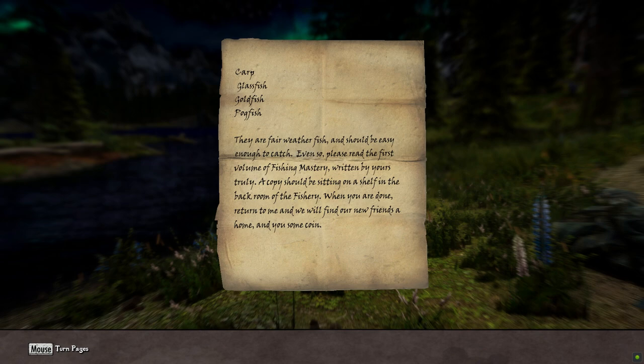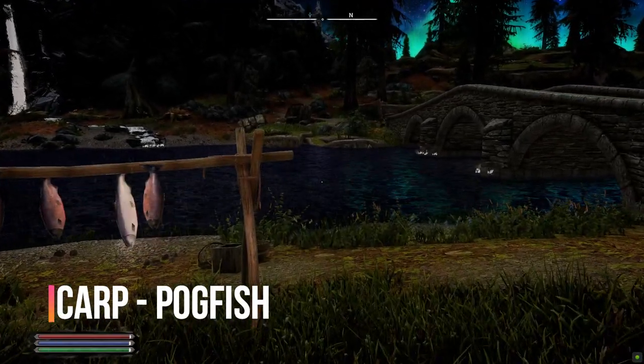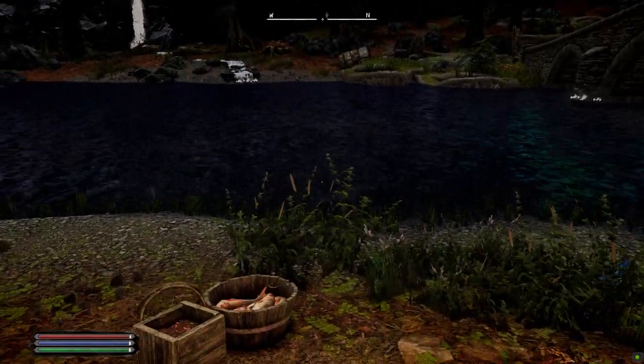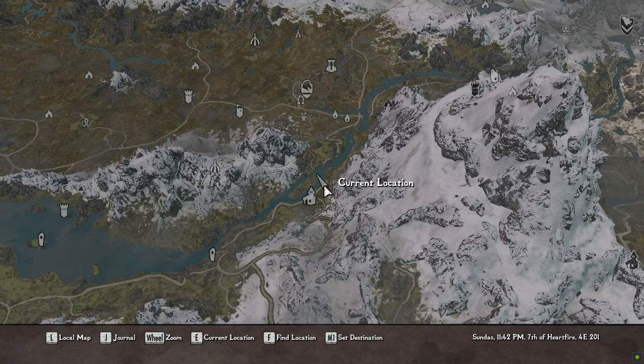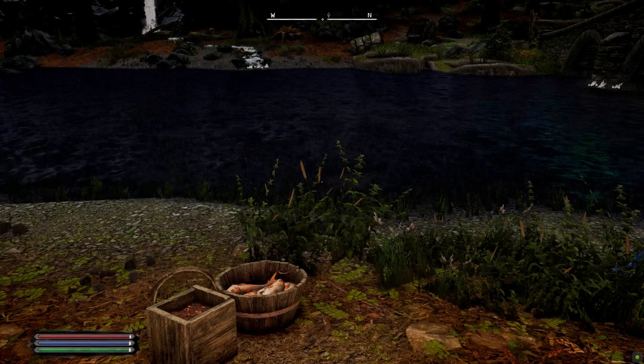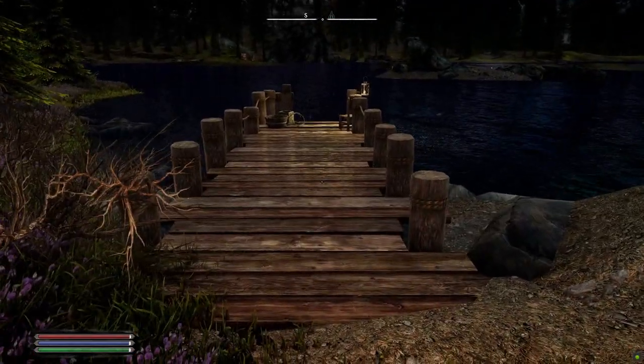We're going to get started with the fairweather fish. The ones we needed for that were the carp, pogfish, glass, and gold. First I'm going to show you where I caught the carp and the pogfish. It's from this fishing location right here, located just outside of Riverwood next to the bridge. They can be commonly found quite a few places throughout Skyrim, but I want to show you the exact location where I caught them, and they're both from right here.